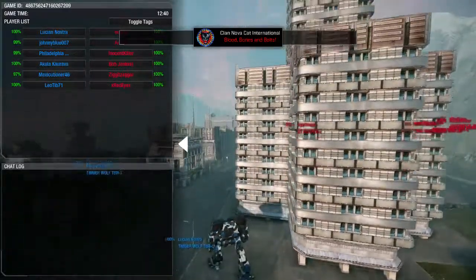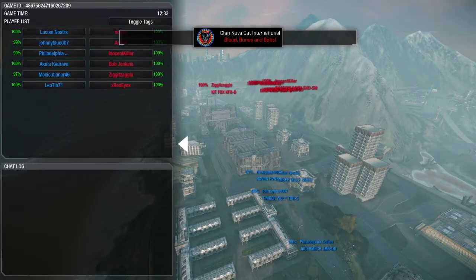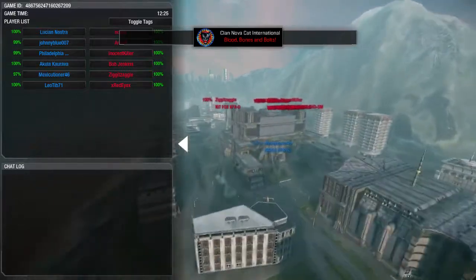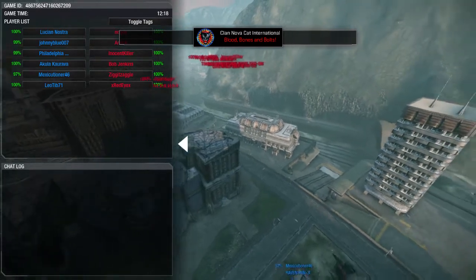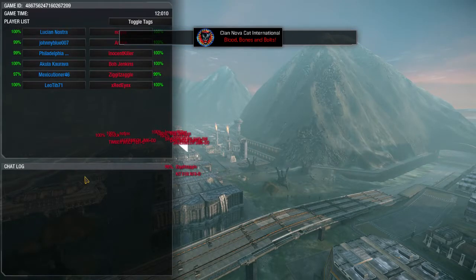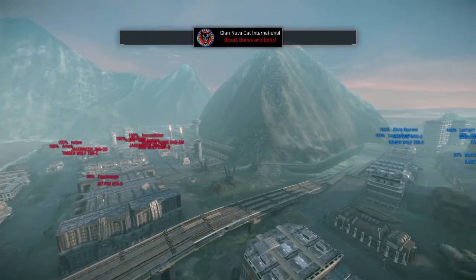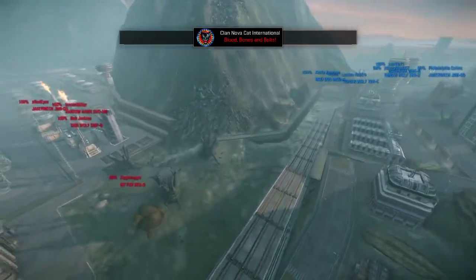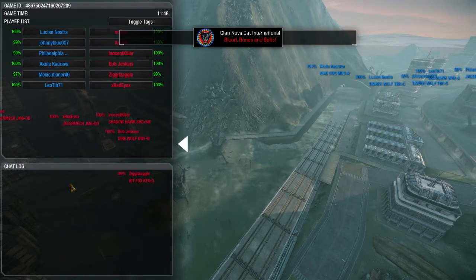We do have some movement — looks like Clan Wolf is going the opposite direction. They've pushed over the saddle and are coming down toward where Nova Cat spawned. Nova Cat has started noticing this. The Raven is moving back doing some scouting — they're about to run right into each other. Contact! Engagement has occurred. Both teams are flipping around; the engagement is probably going to go down right here at the train tracks. Bob Jenkins with that DPS build in the Dire Wolf is about to start doing some work.